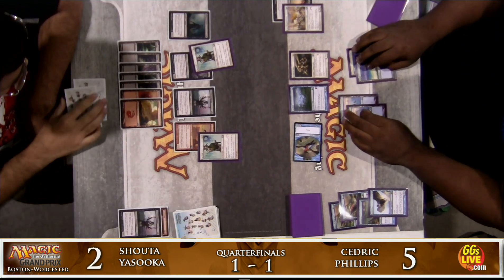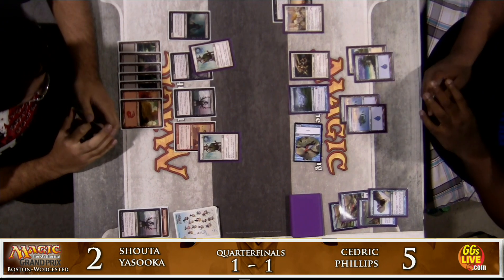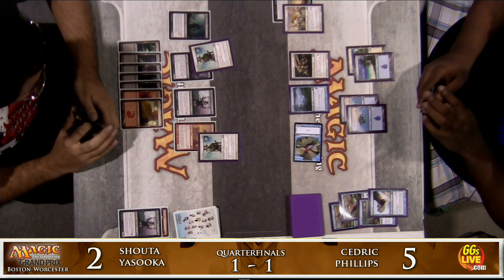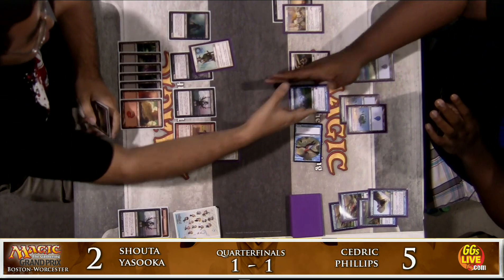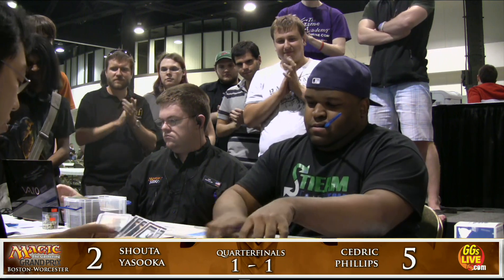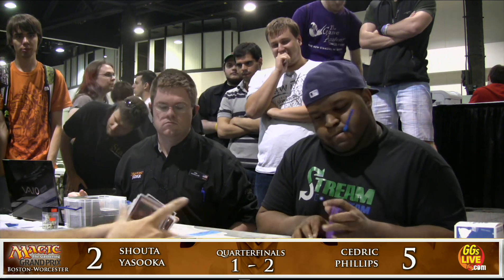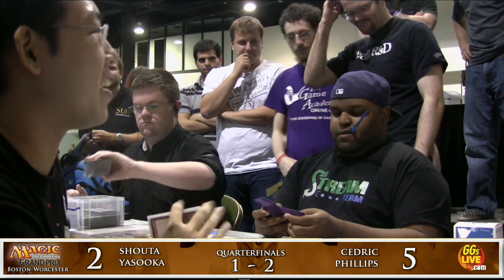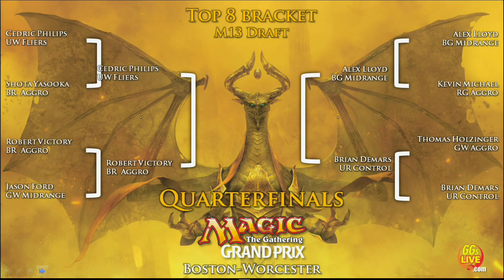Shota draws from the top — he has Essence Drain in his deck to buy extra time — but nope, and that's the match. Cedric Phillips wins the quarterfinal two games to one over Shota Yasuoka and advances to the semifinals. Congratulations, Cedric Phillips. That Knight of Glory he ripped was perfect — he was able to defend against the black creatures without losing anybody, his Fog Banks came at the right time, and Cedric is advancing to the top four of the tournament.